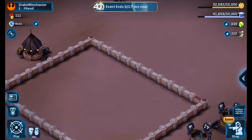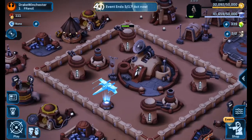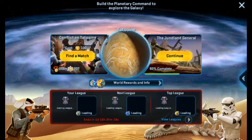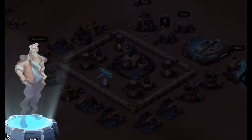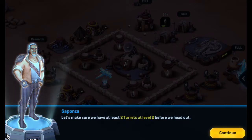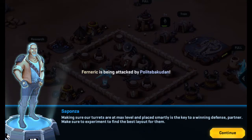Is it Junlin or Jindlin? I don't want to say Jindlin because that sounds racist — I'm very conscious about not being racist. I'm just going to say Jindlin. After upgrading turrets, it increases both their health and damage — a critical component of a successful defense. Have at least two rapid-fire turrets at level 2 to complete this mission. While we build up a force to take out the Jindlin General's base, we should make sure our own base is ready. Let's have at least two turrets at level 2 before we head out. Making sure our turrets are at max level and placed smartly is the key to winning a defense.